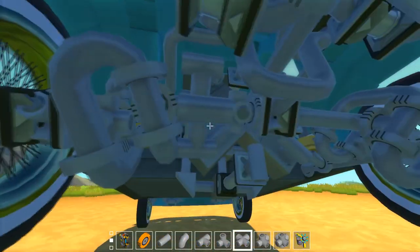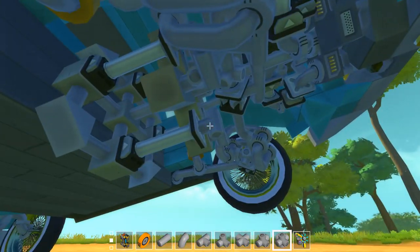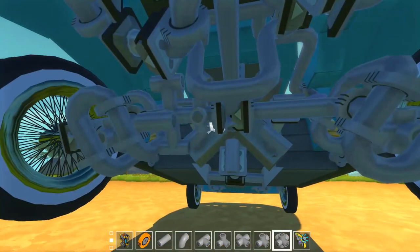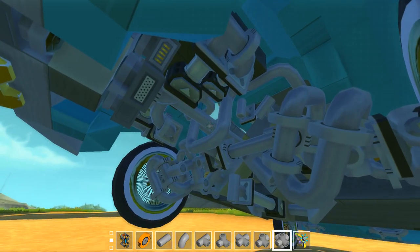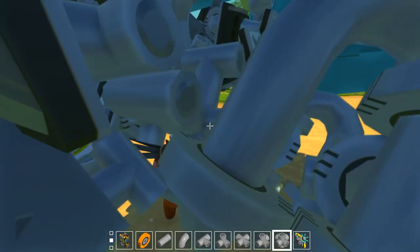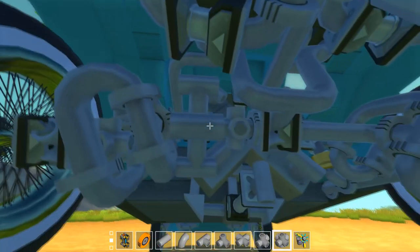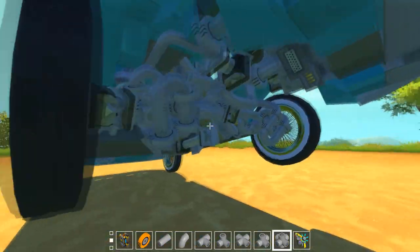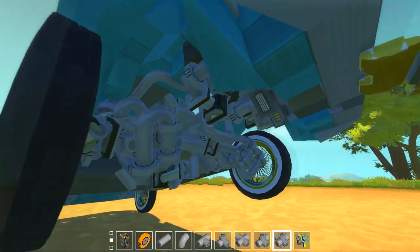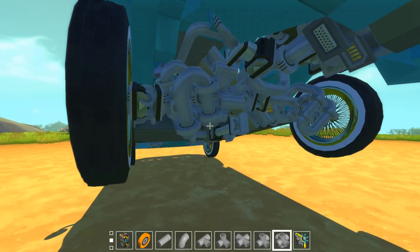One thing I did not know you could do — something I just tried on stream — is that this gear is not in line with that drive shaft; it's one block lower, a little bit below. It works just like it would one block higher, but this gives me better ground clearance. Plus, if I add it a little bit higher, the motor would have to be one lower compared to the wheels, and that means even less ground clearance.